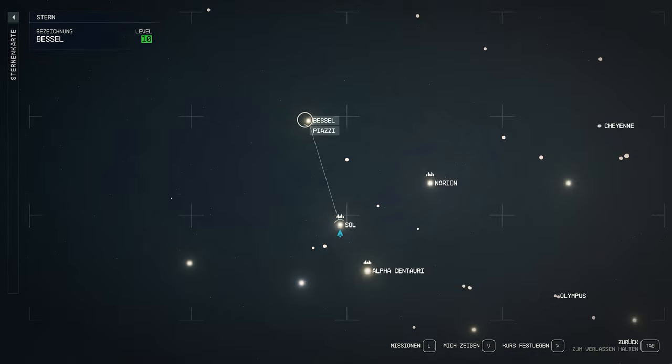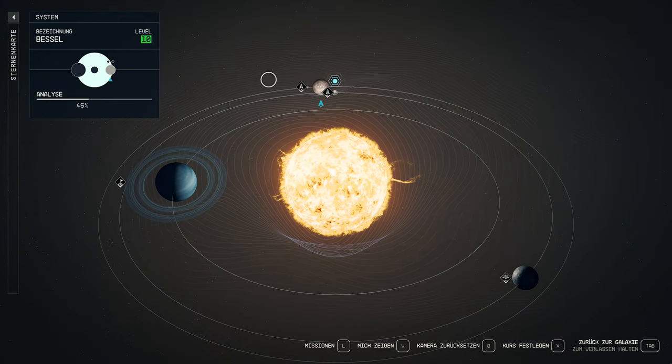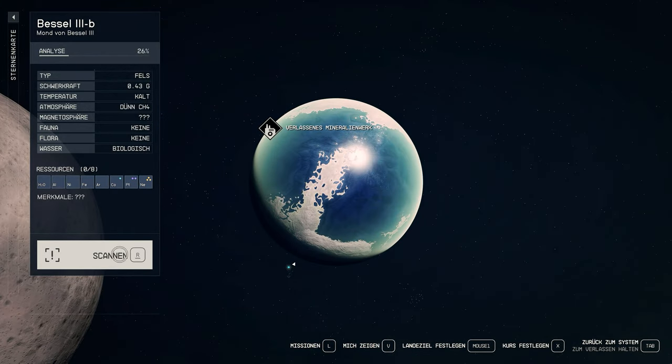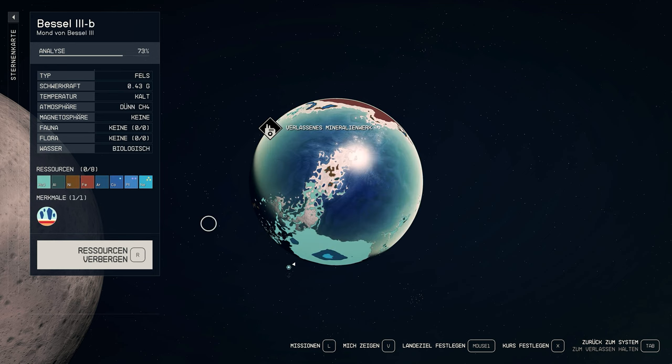For this we travel to the Bezel system, which is located above the Sol system. There we are looking for Bezel 3B. Important note: always save before a first landing, otherwise your map will be flooded with different landing points and you will not be able to choose the landing point exactly.